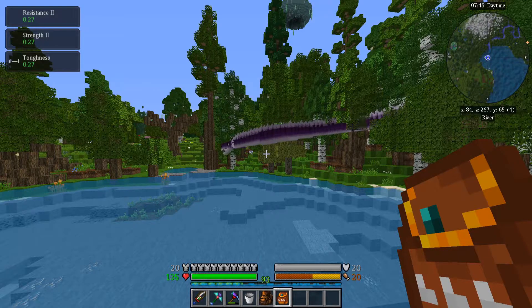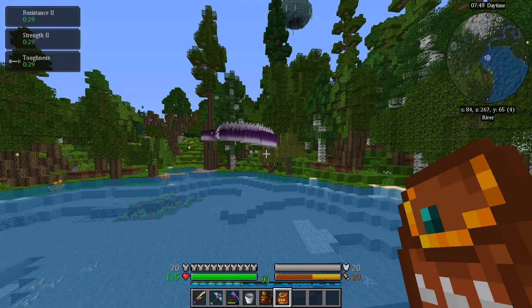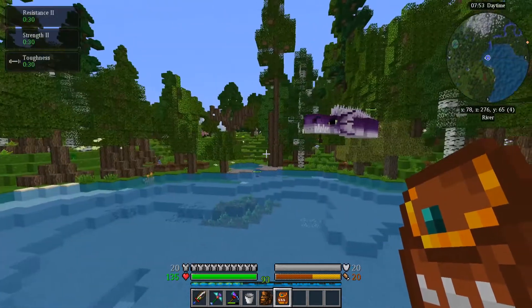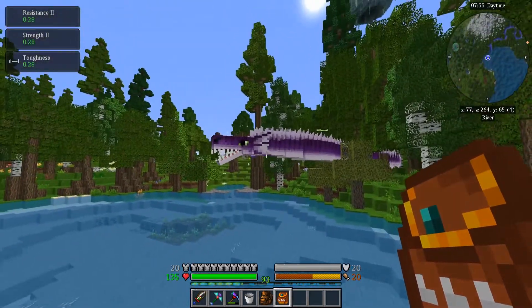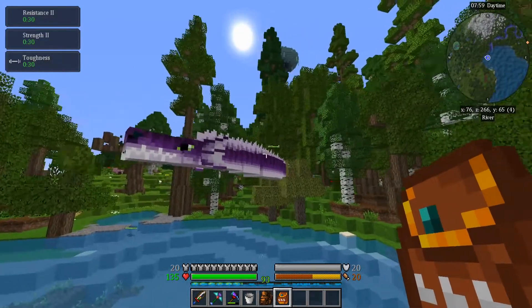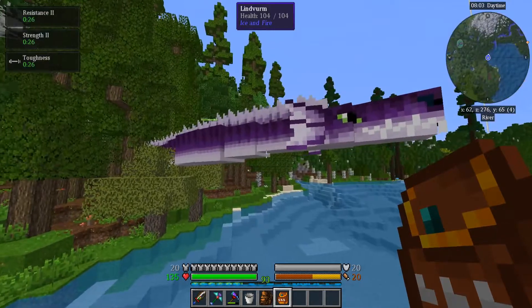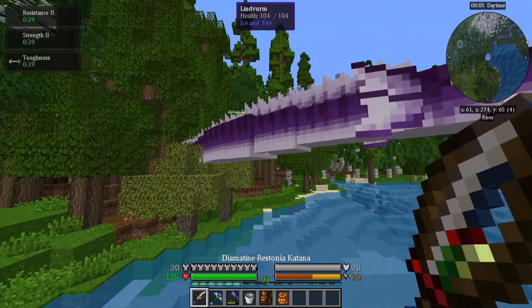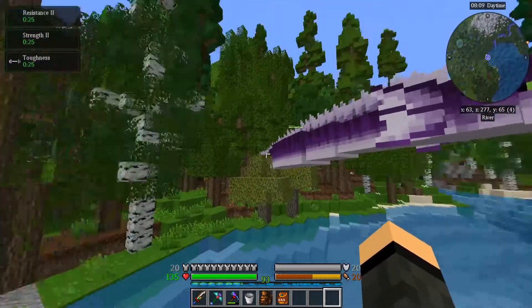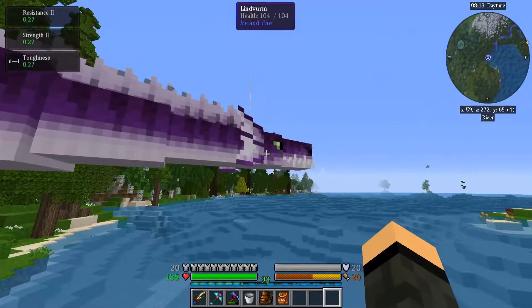Welcome back everybody — signing here again with episode 34 of my Enigmatica 2 Expert Mode playthrough. I seem to have a stuck sea serpent. I went like 5,000 blocks away, finally found one of these guys, got him in a soul vial, named him so he wouldn't despawn, and released him in this lake over here. He repaid me by getting his ass stuck in a tree.